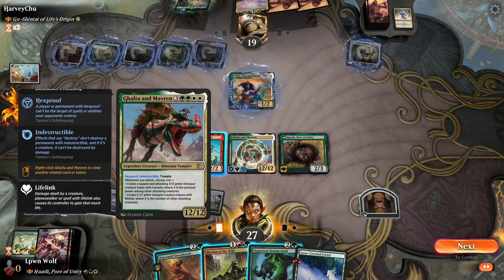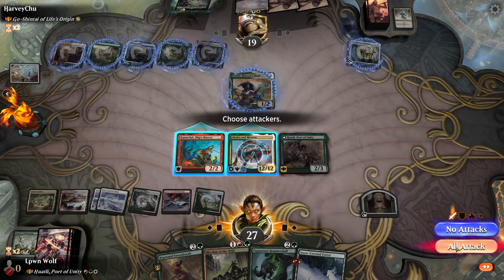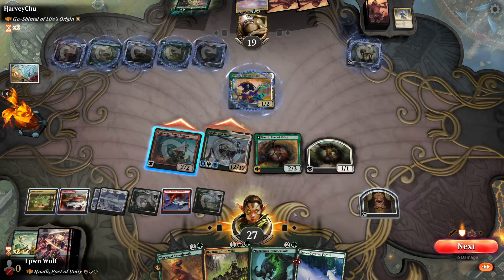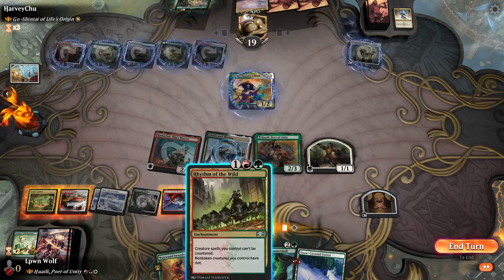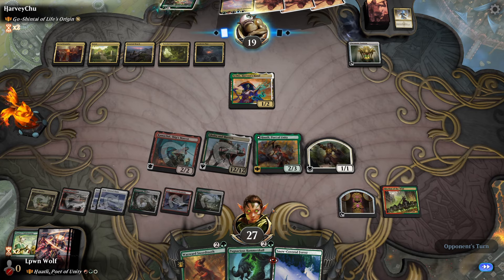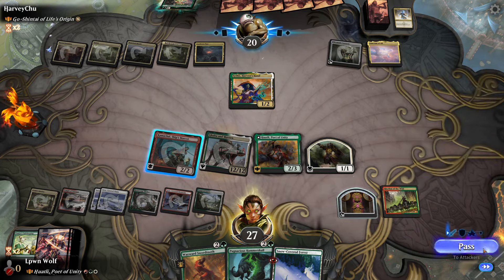Whenever you attack we still get a trigger — we don't have to deal damage, it's just an attack trigger. I should have created the greatest power — oh, other attacking creatures, fair enough. Now we go for Rhythm, and then we can surprise them with some speedy dinosaurs in the following turn. They don't know that we have 11 extra power in hand here. Sanctum of All is going to come down, so let's see if they have an answer for all of our stuff.